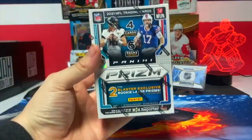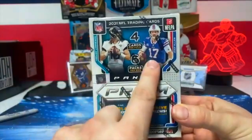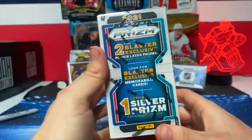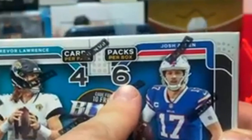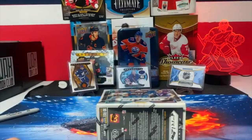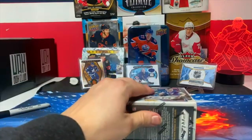Hey, Max Cards here. Today we got a Panini Prism Football 2021, two blaster exclusives. We're looking for Justin Fields, Mac Jones, Trevor Lawrence, Trey Lance, and Zach Wilson rookie cards. In this one you get one silver prism, and there are six packs per blaster, four cards per pack. I saw this on sale at my local hobby store and had to pick it up.